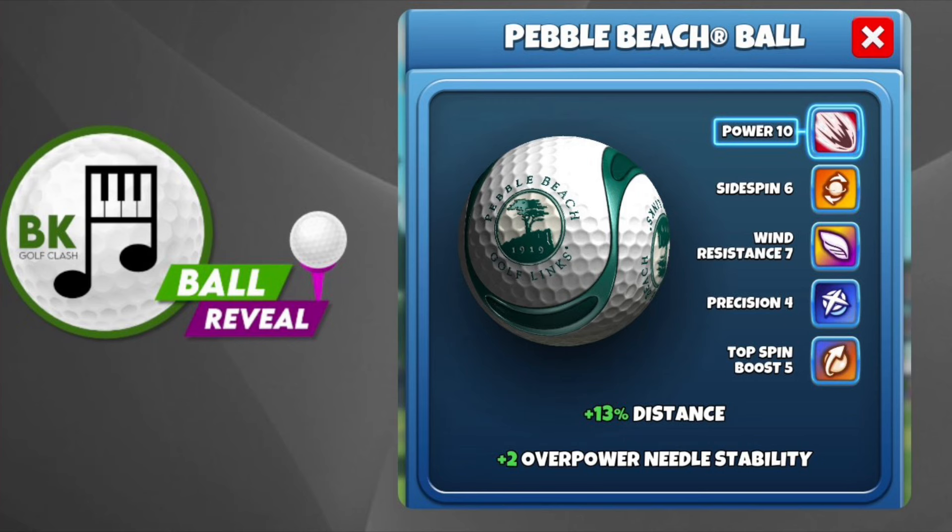Interested to know what you all think about this one — is having five attributes going to tempt you into purchasing this? Do you see some very interesting combinations? If we have, say, Send It balls with Precision and Top Spin Boost 8, 9, 10 with a high amount of Precision, are you going to be investing in some of those? I imagine we will see more of these in future. So that is the Pebble Beach ball — leave me a comment and let me know, good luck in your games, see you soon, bye for now.